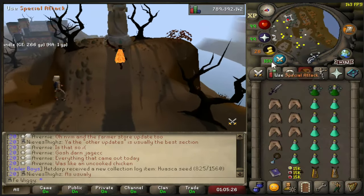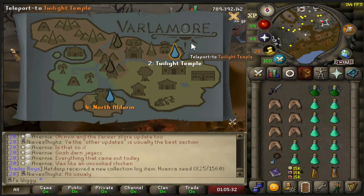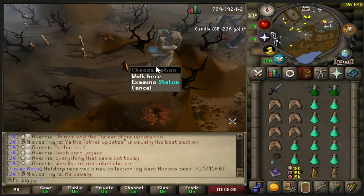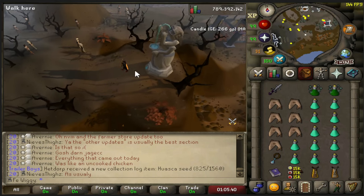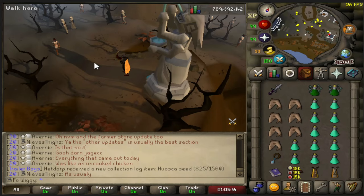I think you can activate this one. Yes you can! So now I can teleport to this place. Once you get a pendant you can activate the statue. Maybe you can do it before you get a pendant as well, but this is probably going to be the best way to get to the boss.